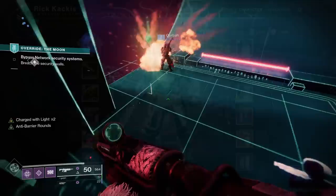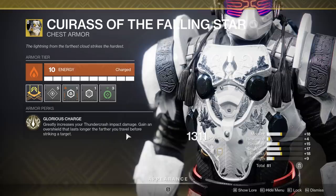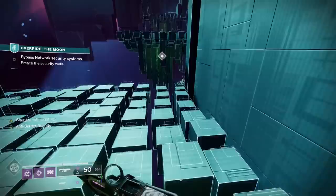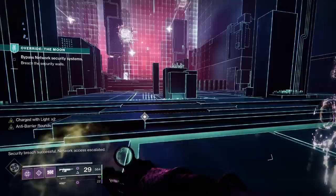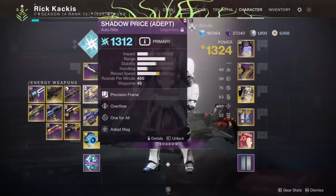Moving on to Titan builds — the first is a Thundercrash build using the Cuirass of the Falling Star, a fantastic exotic that lets you one-shot a lot of enemies. We're not planning on running this initially but we'll have the option to switch to it, since there are powerful enemies like gatekeepers in Vault of Glass that need to be eliminated immediately. One player with the Cuirass can just instantly kill them and let the team proceed with the objective. Weapons include the Heritage for close-range follow-up, an auto rifle, and Xenophage.